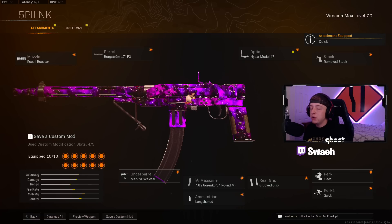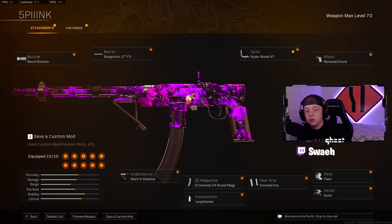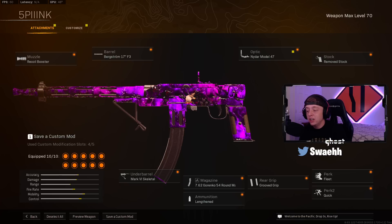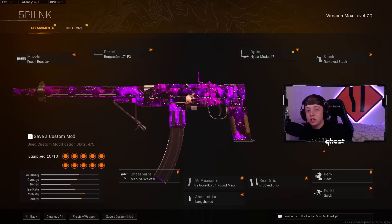Perk 2 is going to be Quick for the Sprint Speed. This gun has some of the best mobility out of every gun in Warzone right now. Even though it did get nerfed a few times in the past, it is still a beam, which is why it comes in at the number 4 spot.